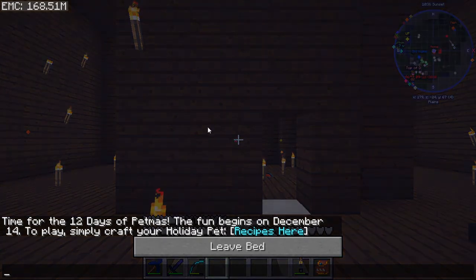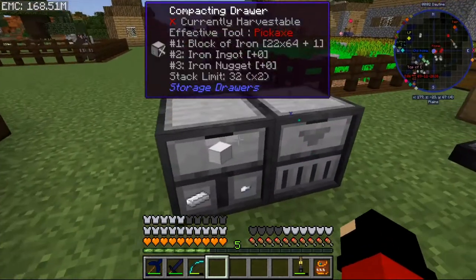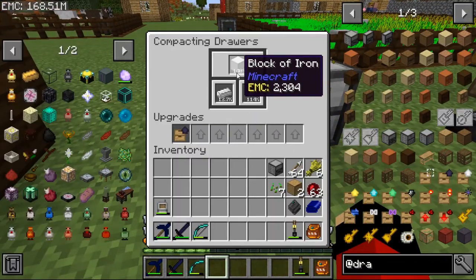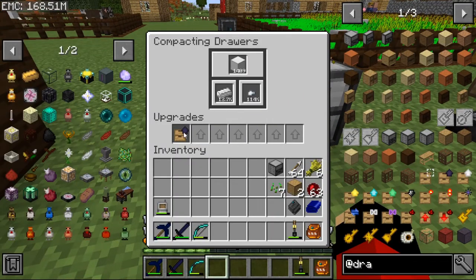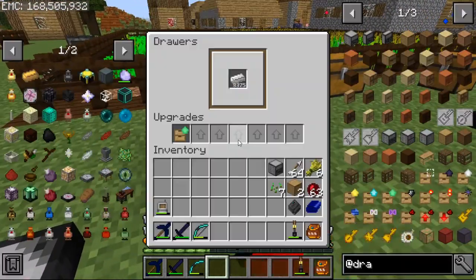So yeah, the drawer system is really cool in the sense that you can have so many items stored in there.